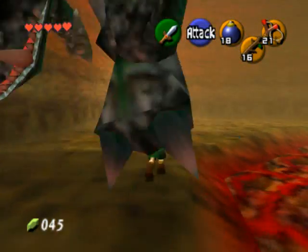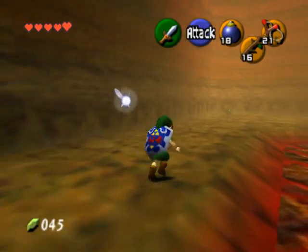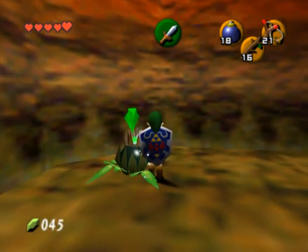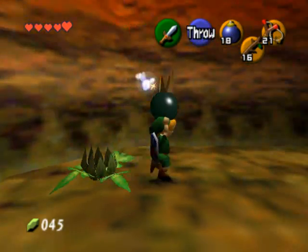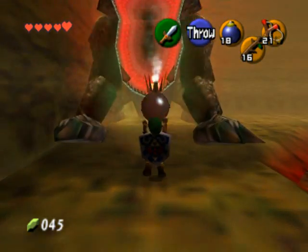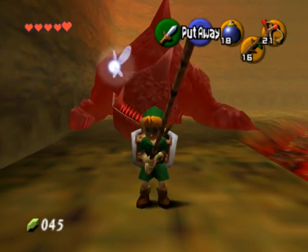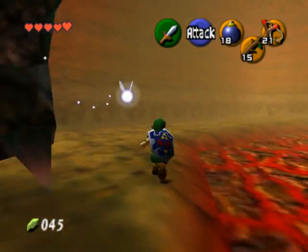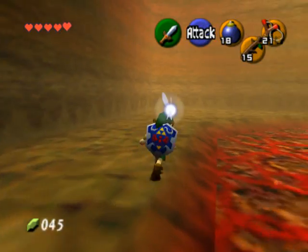That did two damage. He has six total health, I believe. Run around the side — you saw I went close to the lava so that I surpassed his attack entirely. Pick up a bomb flower if you like; I like to do it so I save my bombs. Throw it into his mouth. Now I did a jump attack with a Deku Stick that does three total damage. Then start running around the other side again.